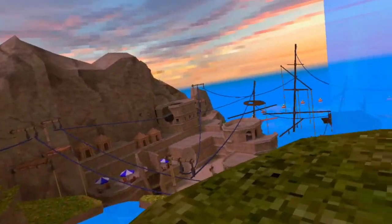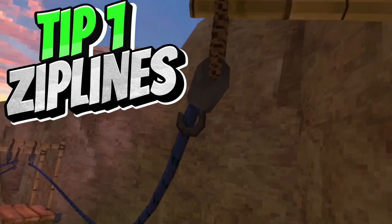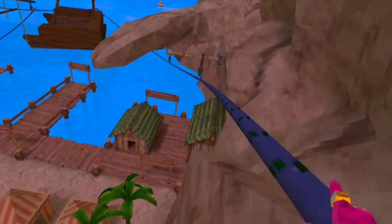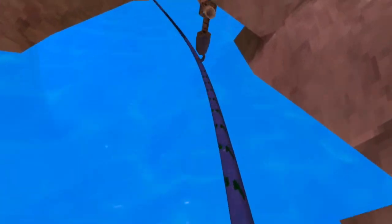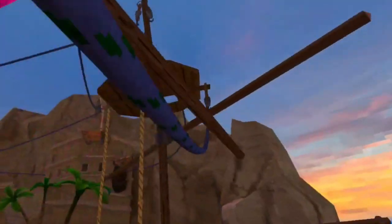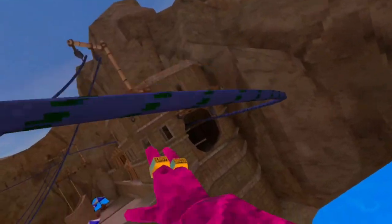You're gonna want to grab on, you're gonna have a little jump — make sure you just make that — and jump right there, get some speed. Then you're gonna want to fling yourself over to this one, go down, then fling yourself up here.